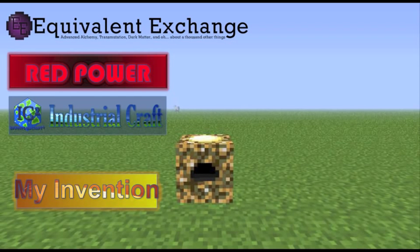On the menu in front of you, you'll see a list of options. There are a few briefings on Equivalent Exchange, Red Power, and Industrial Craft at the start of this video, but if you're familiar with these mods, please feel free to skip onto the Inventions section.